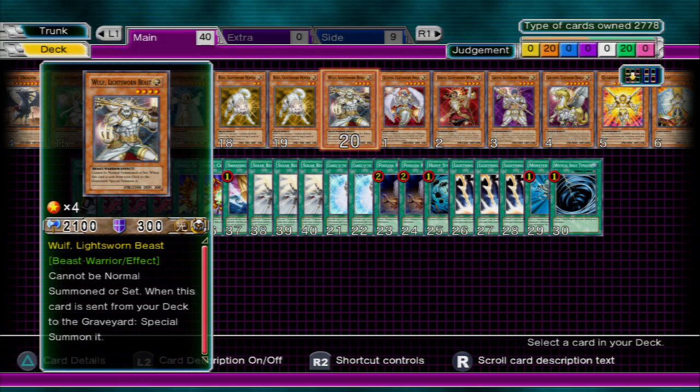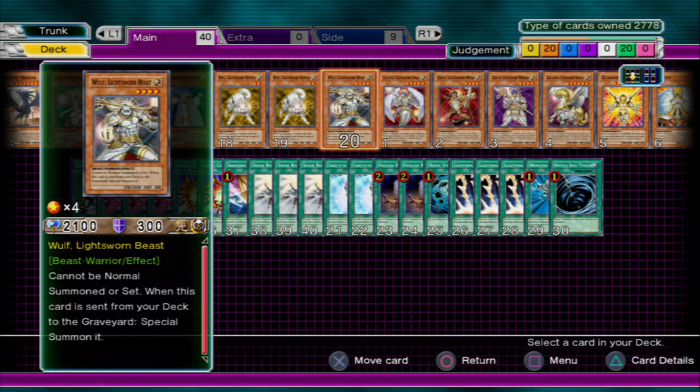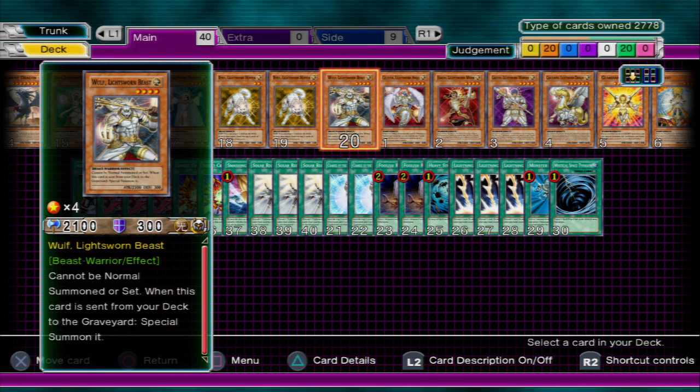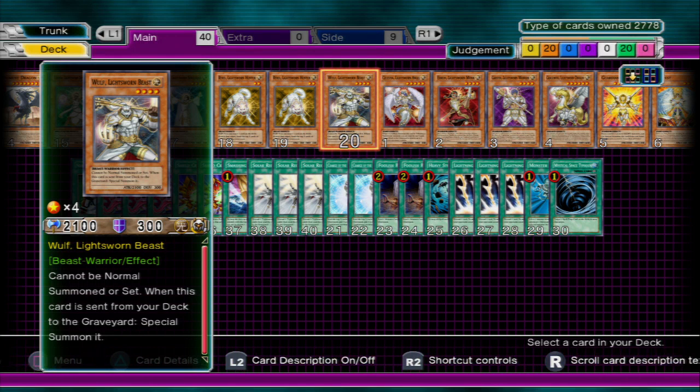Now we've got Wulf. Wulf can only be Special Summoned — that is it, you cannot Normal Summon this monster. Its cool effect is: when it's discarded from your deck to your graveyard, it goes directly to the field. You should really run three copies of it, but I only run one copy because, you know, I'm crazy. I should run three copies of him.